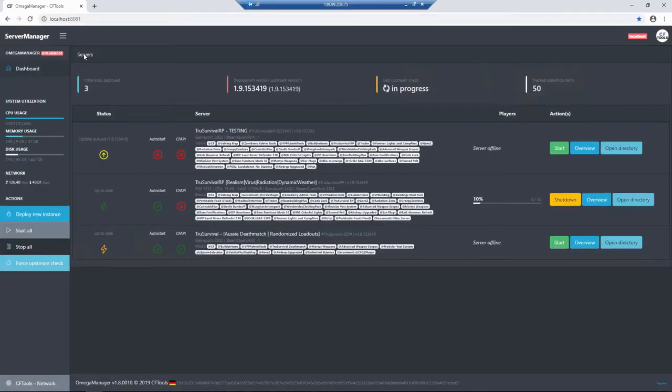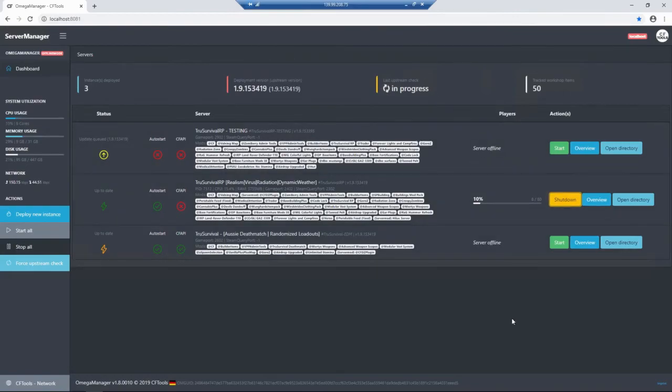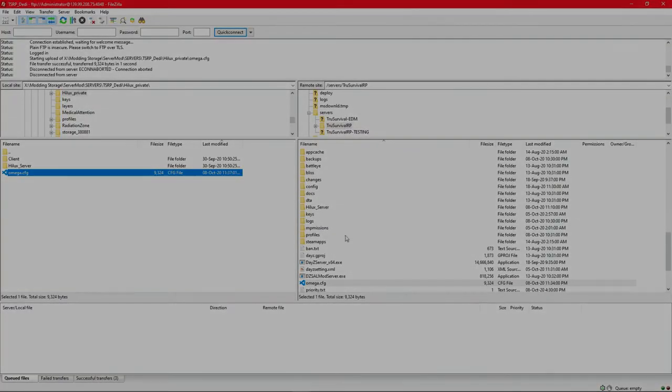That is pretty much it. You would do a restart on your server — I'm not going to do that because I've got people on there right now — and then after that the mod would take effect. As you can see, right here on that bottom line, Server Mod, Hilux Server. So it recognises this mod is active on my server. Thanks for watching.